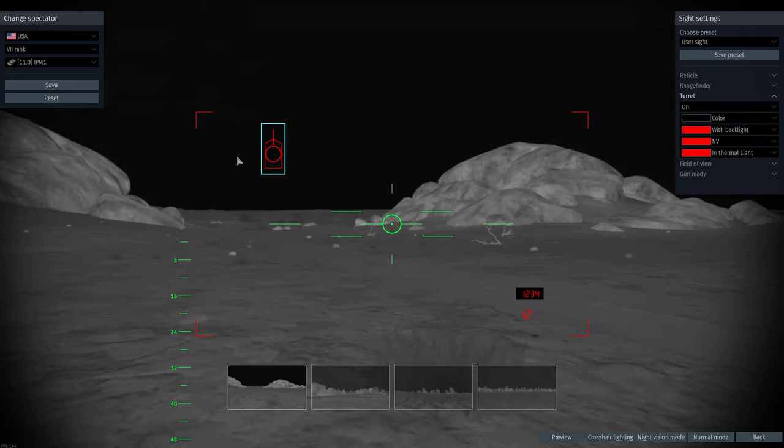Here you can see you can move around — this is your tank so you can see which direction the turret is facing. You can also change the colour again.